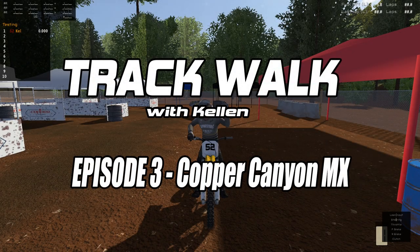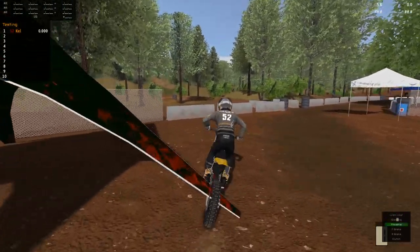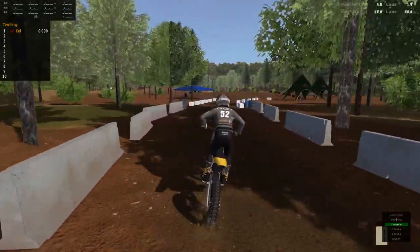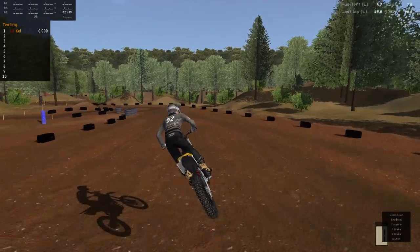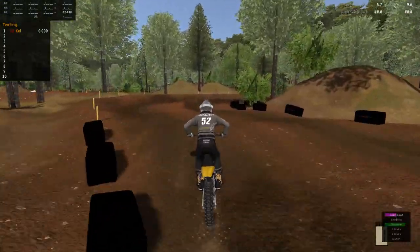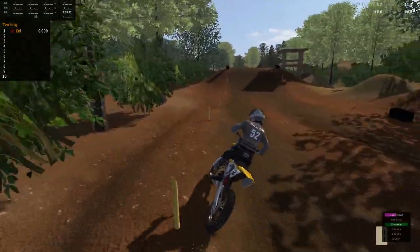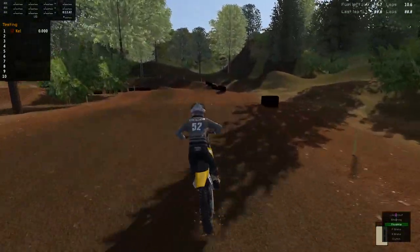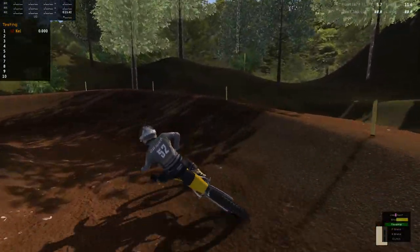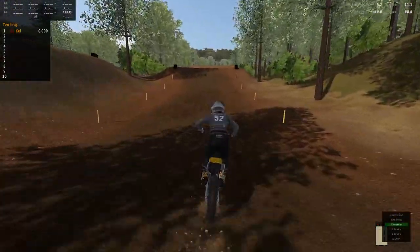Hey, what's up everybody, it is Kellen here from Start Your Systems and welcome back to MX Bikes where today we're doing another edition of Track Walk. We're gonna be playing Copper Canyon MX here by Tucko and we're gonna be riding the Alta Redshift MXR, just because we haven't done any electric dirt bike stuff in a couple years. The Alta is pretty fun in this game — it's really easy to ride — and I wanted to show off the track specifically and not really so much the bike.